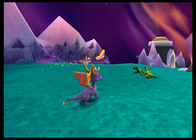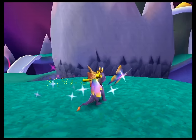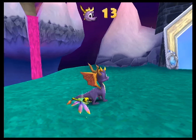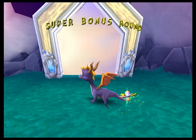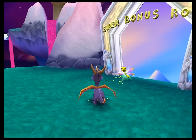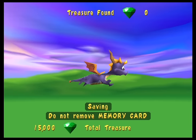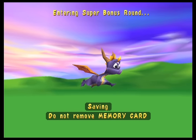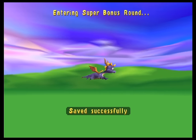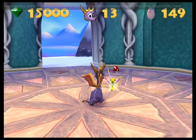We have gotten everything there is to get in this game. It has been a thing in this game that there is a post. Super Bonus Round is the name. Being very subtle — Spyro 1 had that level where you had to unlock different levels of flight. The second one had the fairground with minigames; I mostly remember the roller coaster. So, what are we doing here exactly?